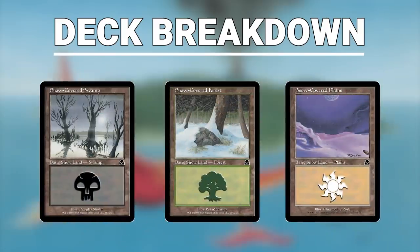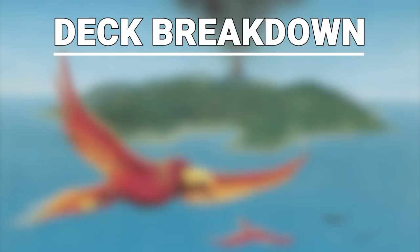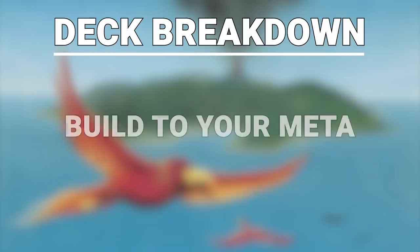Make sure you are consistently fetching for basic lands in the deck for when you seek to land your Blood Moon. One last thing: you should always swap out the appropriate cards for the appropriate meta you are playing in. There are a ton of sideboard cards not mentioned here, but the primer gives a ton of examples of what you can swap in depending upon what you're up against.